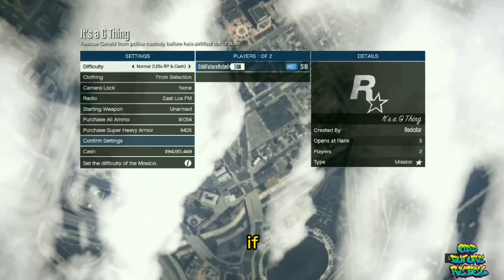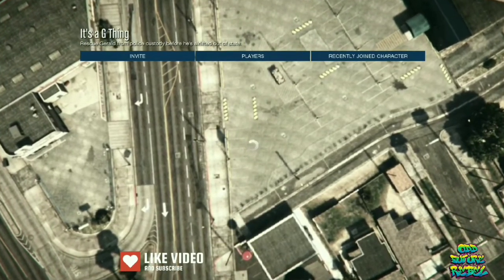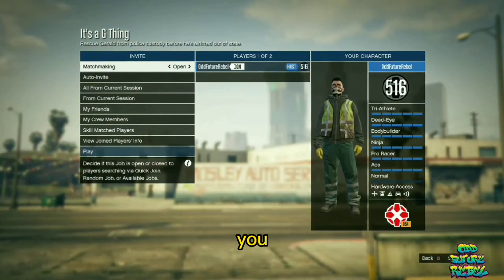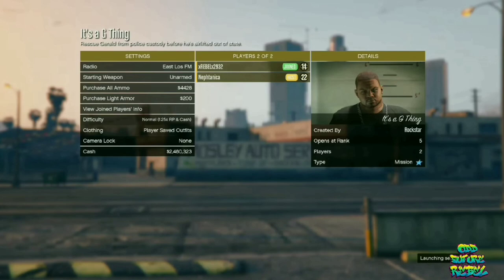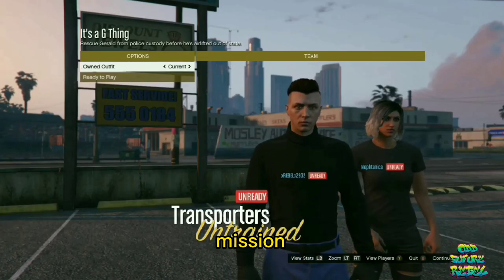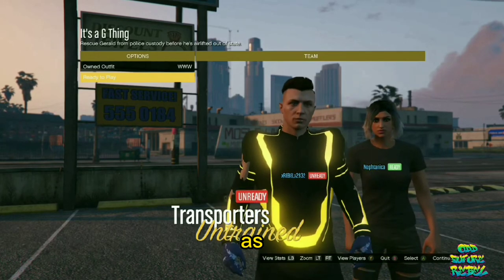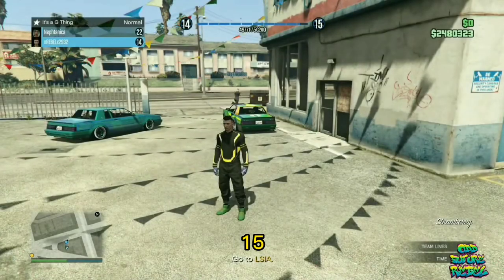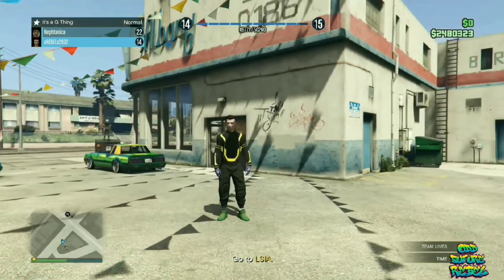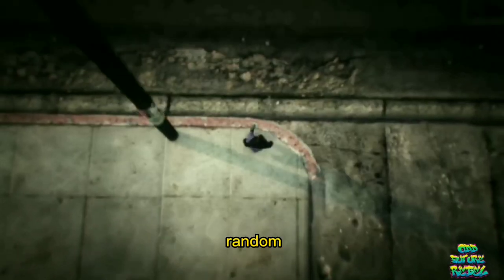Open up your pause menu, go over to online, and start the mission called 'It's EJ Thing.' If you don't have that mission available, there will be a link in the video description on how to bookmark it. On the clothing, make sure you put on player saved outfits. Invite at least one person to help you out — once they join, go over to confirm settings and launch the mission with them. Once launched, on the owned outfits click one to the right. Wait about 10 to 15 seconds, then pull up your phone, go over to the jobs list, and quit the job through your phone. That will spawn you into your random lobby.